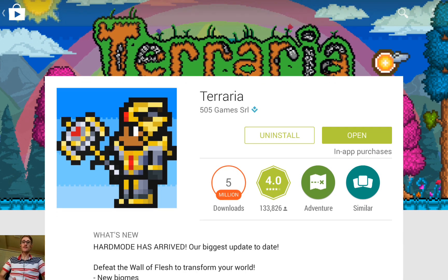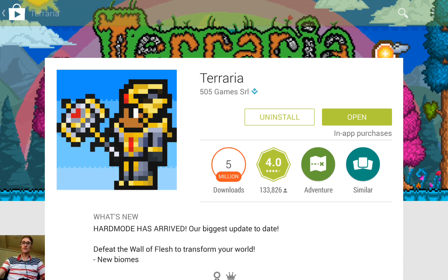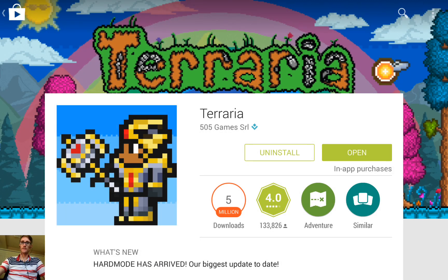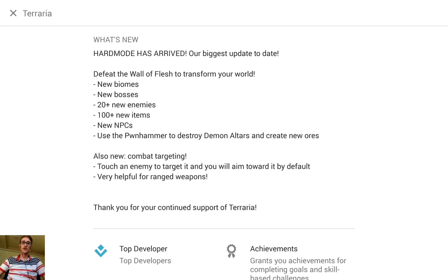I am doing a quick look at the Terraria update, which includes the new patch. I'm so excited. Just a little synopsis: Hard mode has arrived. What that means is you can now defeat the Wall of Flesh and transform your world. It's going to open up all new ores, all new bosses, new biomes, 20 new enemies, and 100 new items. There's the Pwnhammer — you can finally destroy Demon Altars. And then a whole new range of weapons. So let's jump right into it.